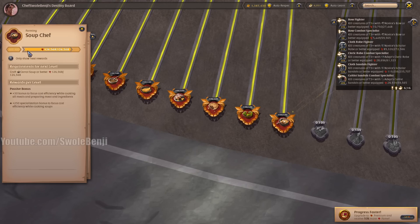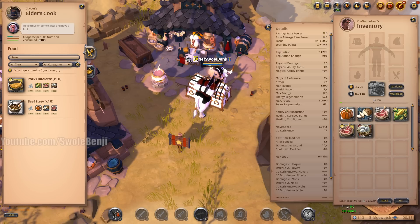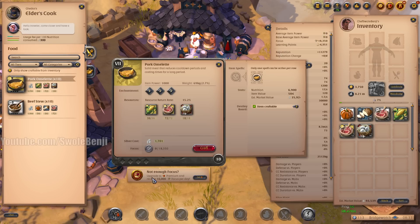For example, Soup Chef: if I craft soups, I have a +30 efficiency while cooking all meals with all ingredients, but 250 per level on just soups. So that means if I'm really good at cooking roasts, I'm slightly better at making salads. I don't know how that works, but that's just how the game works.